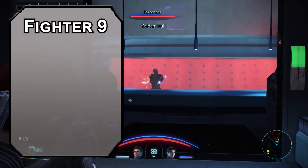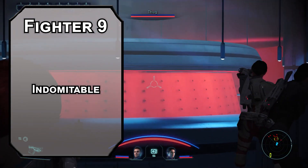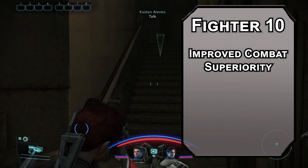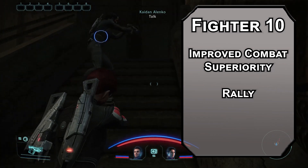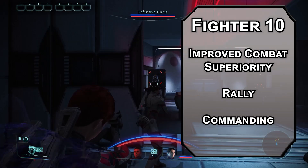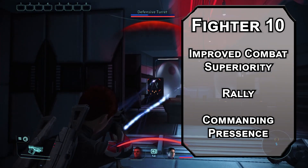Back over to Fighter. 9th level Fighters get Indomitable, letting you re-roll a failed saving throw once per long rest. Pairs really well with Flash of Genius, since you can re-roll then add 3 from your Intelligence modifier. This is working together too well — I don't want Ashley to be good. 10th level Fighters get Improved Combat Superiority, making your Superiority dice d10s, and you can learn 2 more maneuvers. Rally gives a creature your Superiority die plus your Charisma modifier in temporary HP. Your Charisma modifier is negative 1, so it's a minimum of 1. That's bad. Good. It should be. Commanding Presence lets you add your Superiority die to an Intimidation, Persuasion, or Performance check — it's probably how you're able to get Shepard to blow you up and redeem your family's name. By dying.